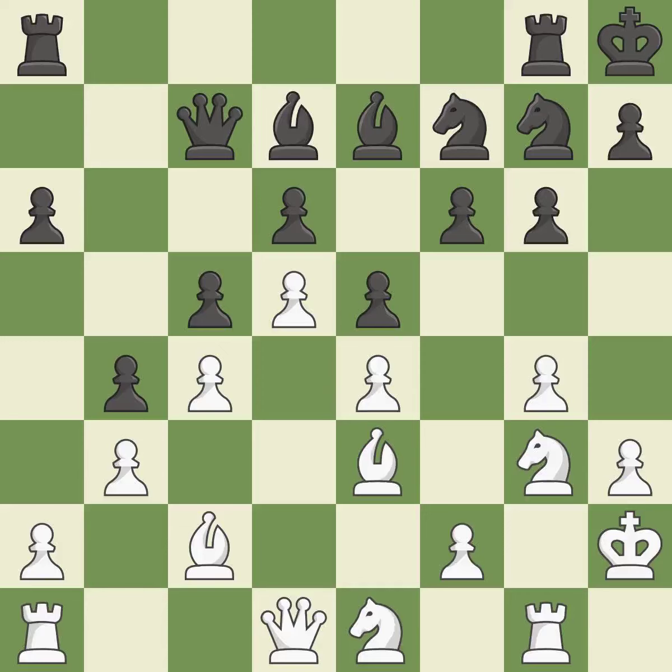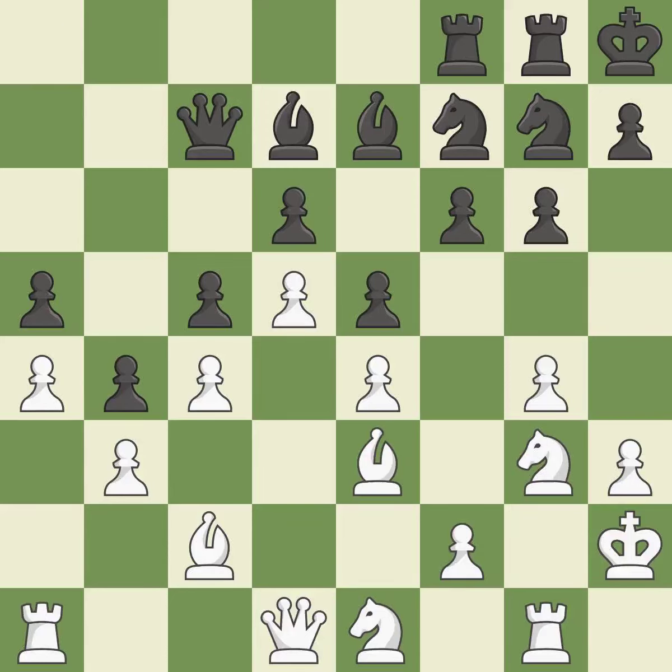Although white had the upper hand, the game is now almost even. This misses a chance to advance a rook from its starting square. Although white lost their edge, the game is still almost evenly matched. By moving a rook from its starting square, this activates it.